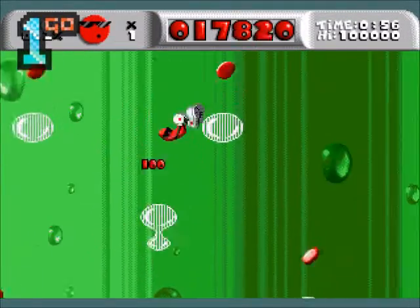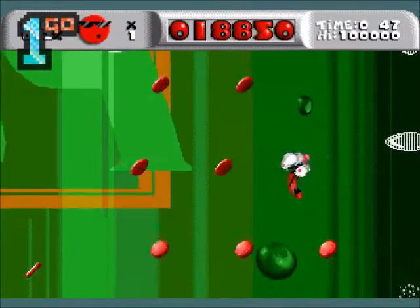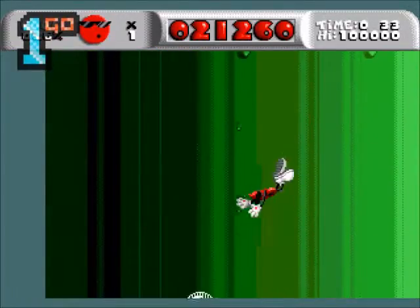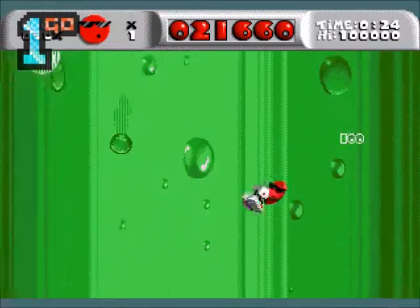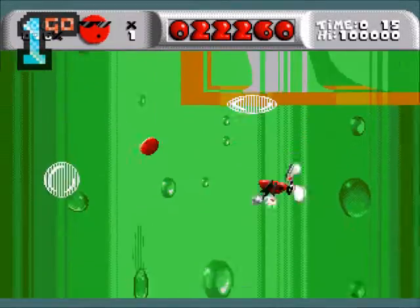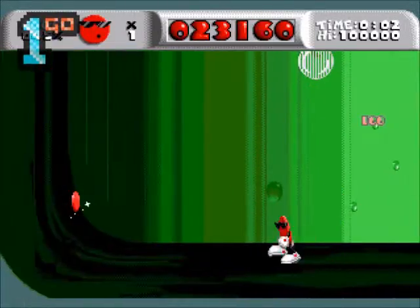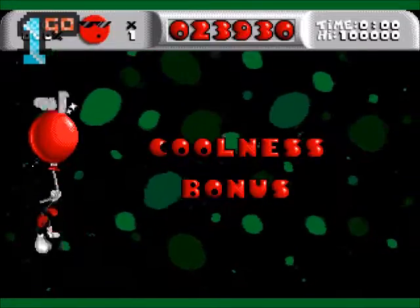Bonus level! Okay, I see what we've got to do — get the red things as quickly as we can. I'm not doing the best job of this. If we jump on them we bounce all the way up. That's really 90s music, isn't it? That's all I wanted was that one little red thing — there we go. I like the little drips on the 7Up bottle. There is a 7Up promo element — beautiful graphics, look at those drips! I think that bonus level was pretty well balanced — a nice touch.